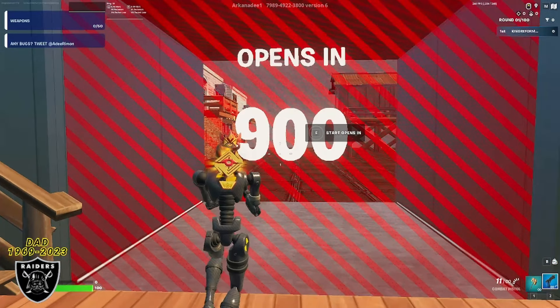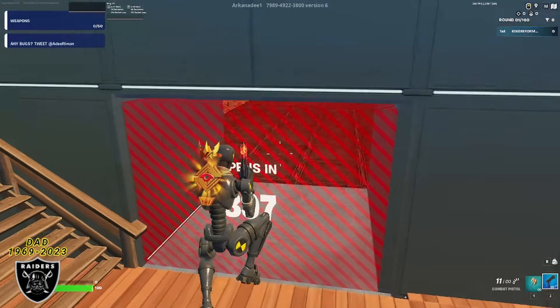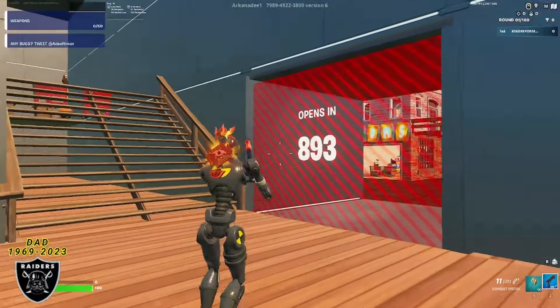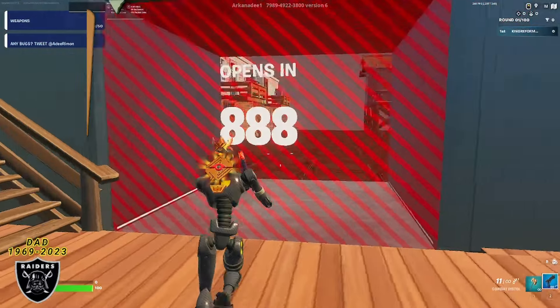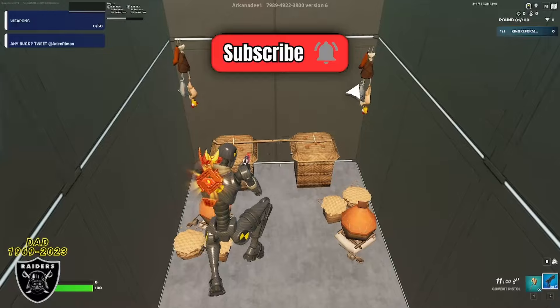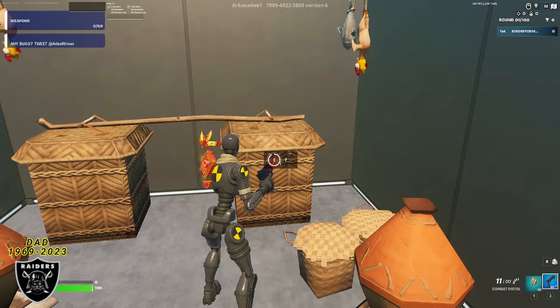Once you're in this room, push the button on the door to start the countdown. This countdown is charging up the XP buttons — the longer we're in the map, the more XP the buttons will give us. While it's counting down, go to the left side, run all the way across the bridge area, and look at the basket on the right side for another secret button.